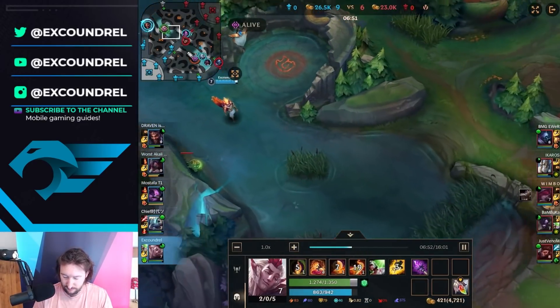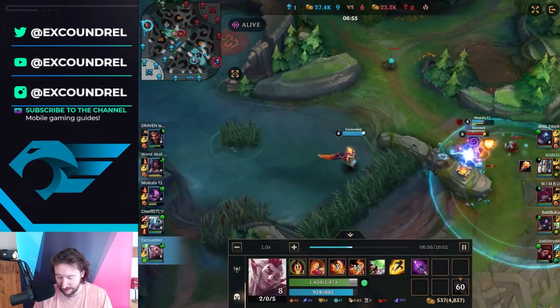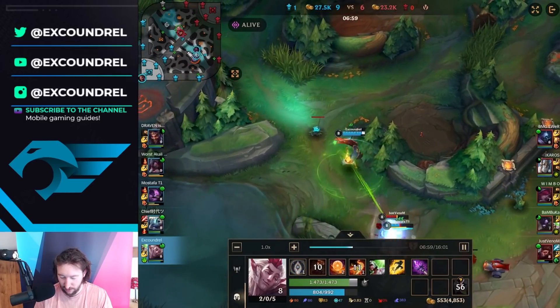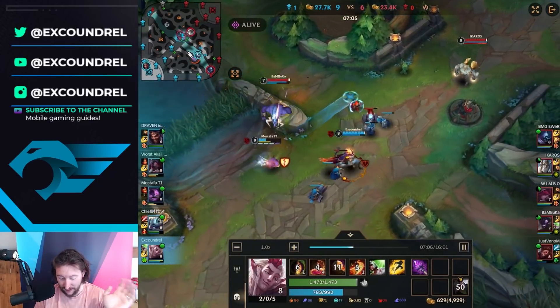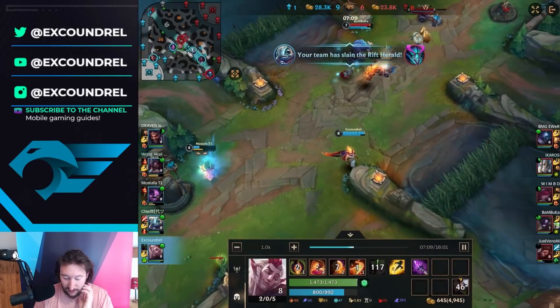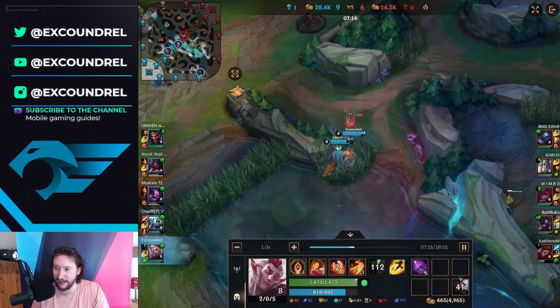Kennen over here played it really well and managed to pick up the first tower of the game. I see another opportunity to land a Redemption, maybe look for an engage onto the Wukong. Wukong decided to go back into the fight, which forces out the Flash from Kennen — which is fine. I try my best to keep Kennen safe, and at the end of the day, we've bought enough time to get the Rift Herald for free. Another objective secured.